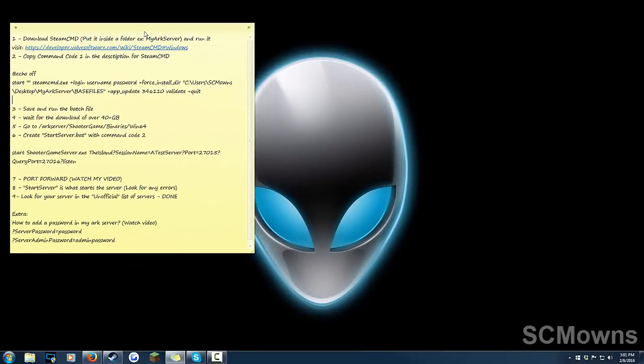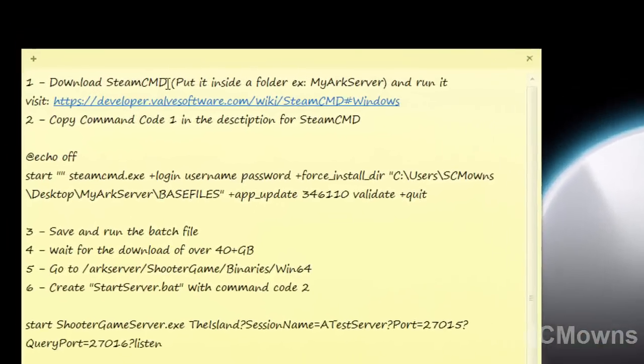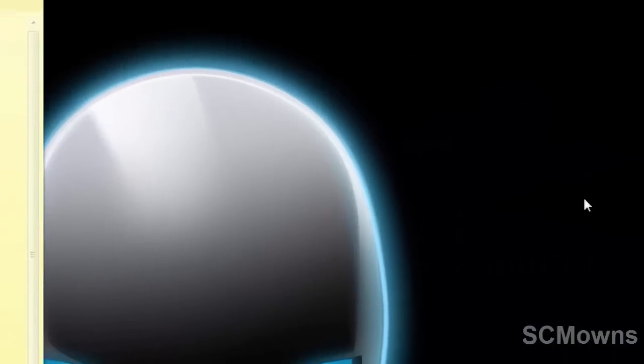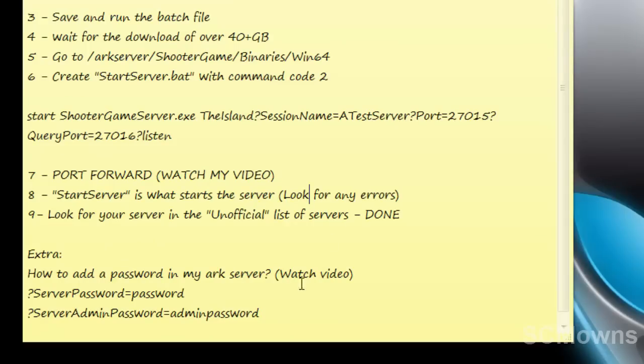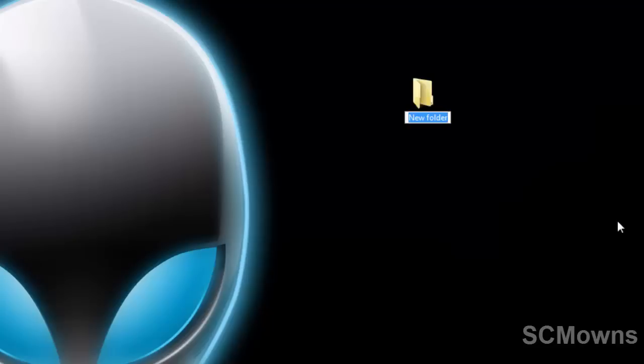I'm gonna show you how to make a server — super simple. All we're gonna be doing is following these steps right here. The first thing we're gonna do is download SteamCMD, and we're gonna put it inside a folder we'll create right now. If you follow my instructions it's going to be super simple and this huge list isn't going to intimidate you.